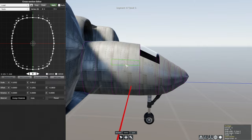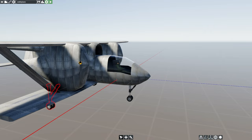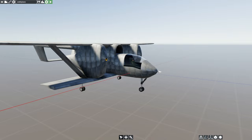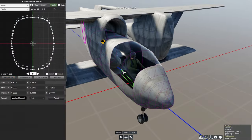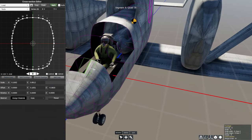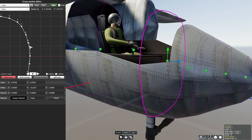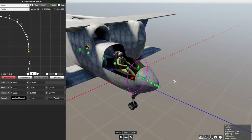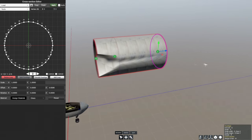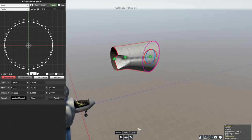I decided — why don't we just make the tail upside down, that'll be fun? Many people dropped into the stream and immediately went 'what on earth are you doing,' which is a fairly good question. Some people asked to make this a seaplane as well — I'd like to do another seaplane at some point, but we're just doing little jet biplanes at the moment.